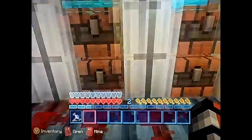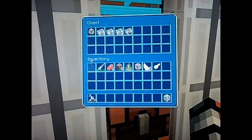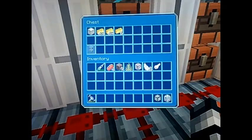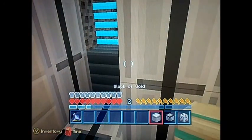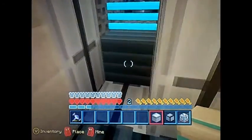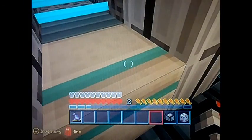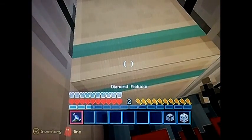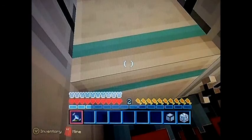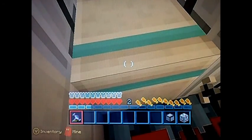What you're going to want to do is get either a diamond block, an iron block, or a gold block. This works with all three of them. You're going to want to place your block, crouch, look roughly in the middle of it, and then once you break it, you're going to want to try and place it before it actually gets back into your hotbar.